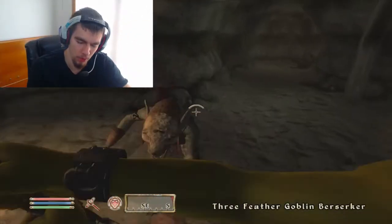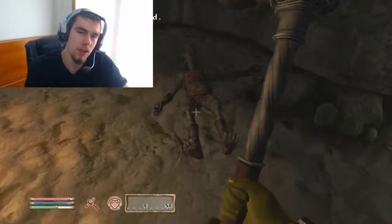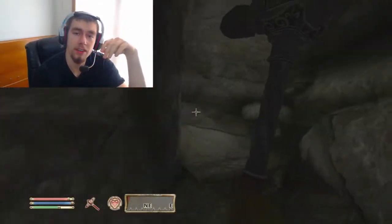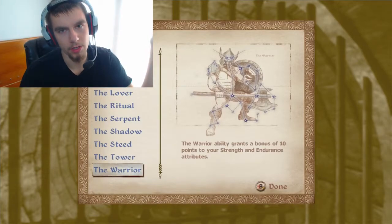First of all, make sure you pick an Orc. The Orc is just the most beast-looking character in the game. You're going to want him for the looks alone, but he's also got a lot of strength and stuff like that. To start with this character, you're going to be using the Warrior star, which is pretty obvious if you're going to use a beast character.